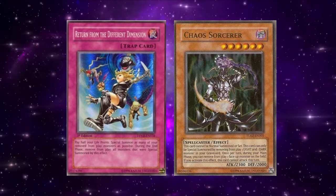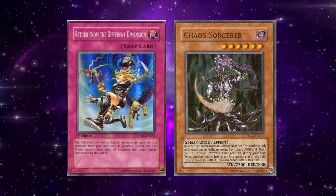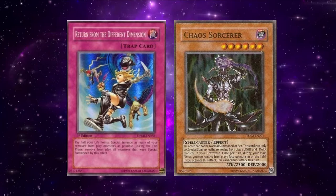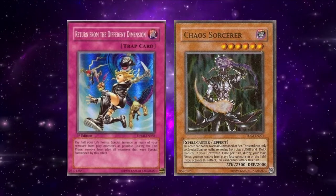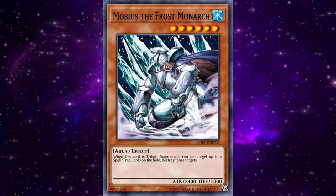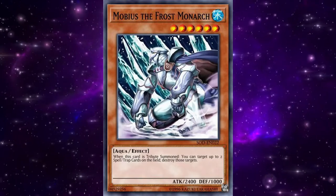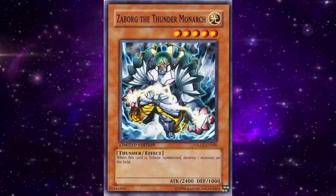The deck would go on to dominate the format, taking over as the new top form of Chaos. For the most part, the deck was very similar to Cookie Cutter Chaos Warrior Toolbox from the prior format with some minor adjustments. The first of these was the introduction of a new core Monarch monster to the meta. While Mobius had been the main Monarch before the April Forbidden list, afterwards a somewhat lesser-used Monarch shot into the spotlight: Zeborg the Thunder Monarch.